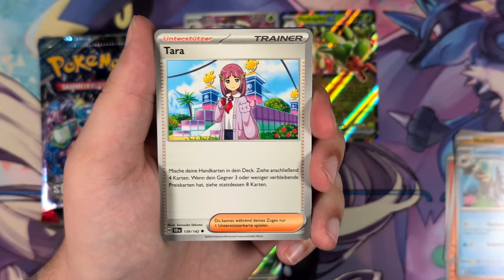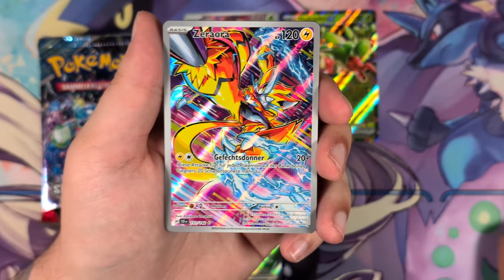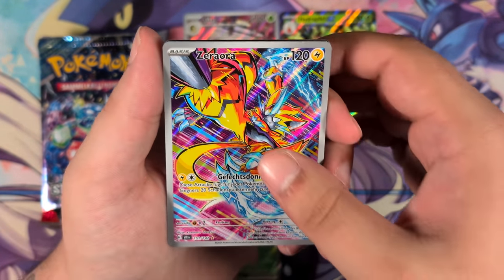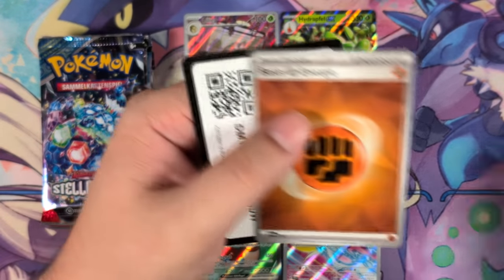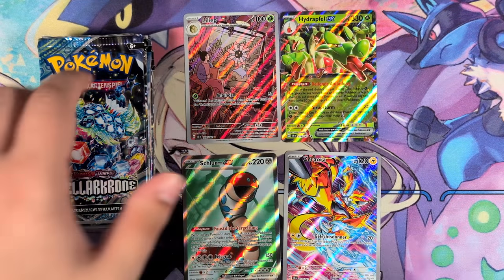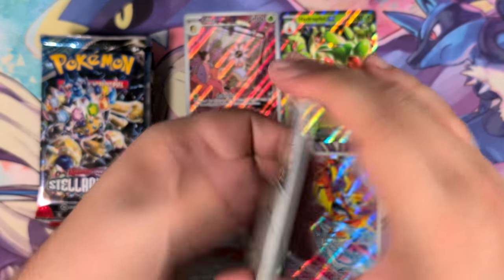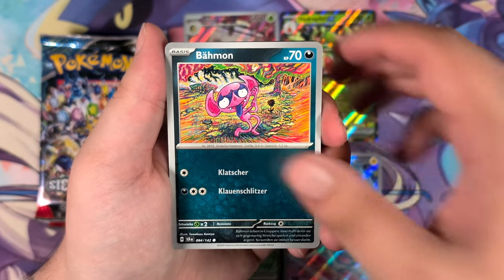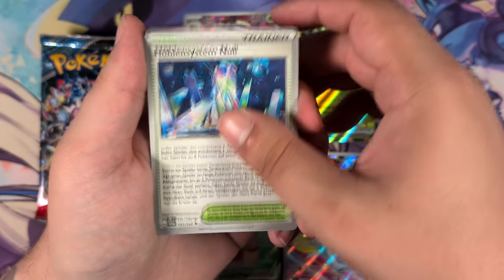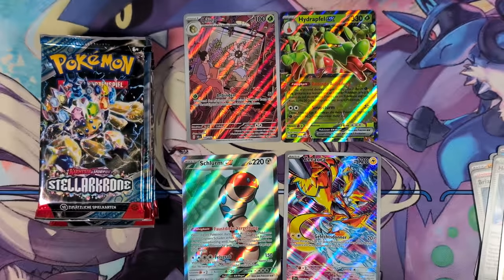At least we have one full art. Here we have the Lacy — I had no idea her German name was Tara. And the Zeraora Aura — look who's back! I pulled this one in Japanese and was really, really happy about it. This one is really cool. In terms of illustration, there are a lot of great ones in here — the Bulbasaur and the Squirtle, and then there's also the Raboot, which is the one I really want to get. I haven't pulled the Raboot in Japanese so I really want to get it at least in English or German.